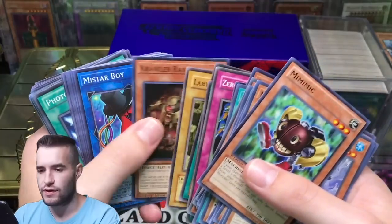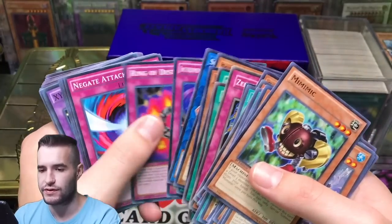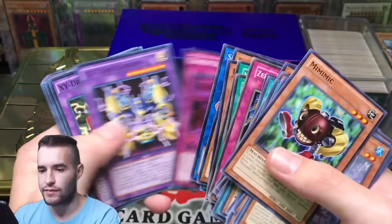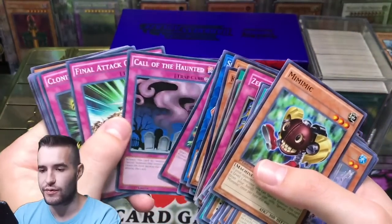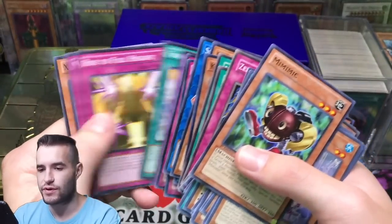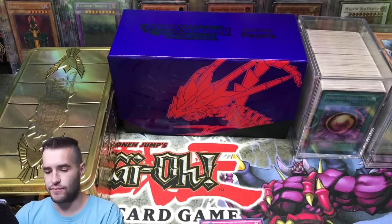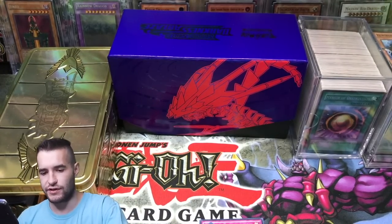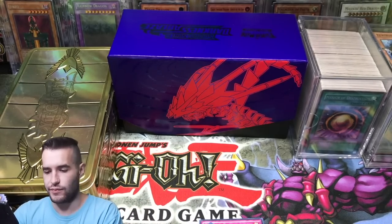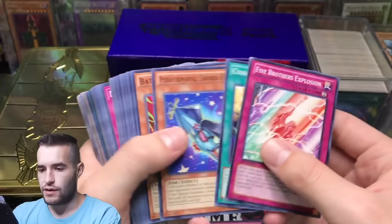Electric snake, Labyrinth Wall — some classic cards, but they are reprints. Oh, a Ring of Destruction — I will take that out simply for goat format. That is always a nice card to have extras of. Even those cheap common cards, it's nice to have a bunch of them just in case you need them or somebody wants one. They're worth like nothing but nice to have on hand.